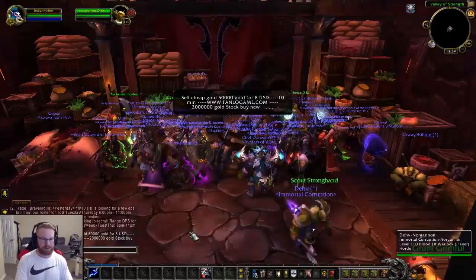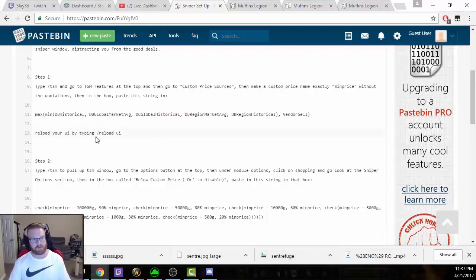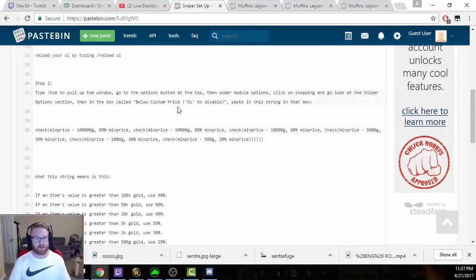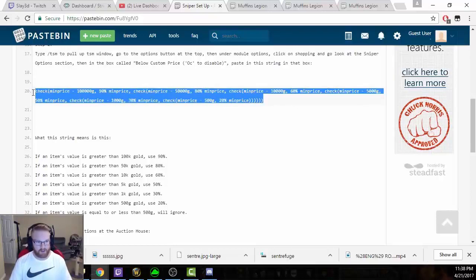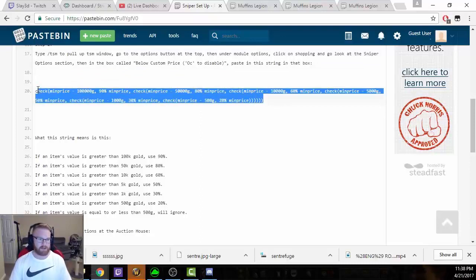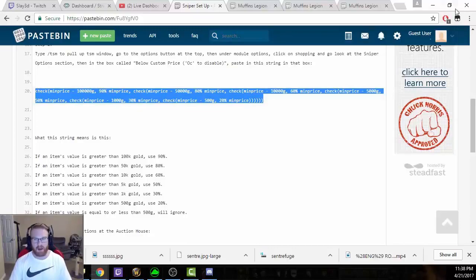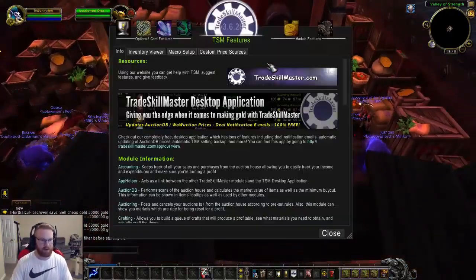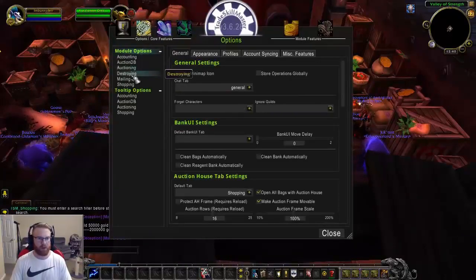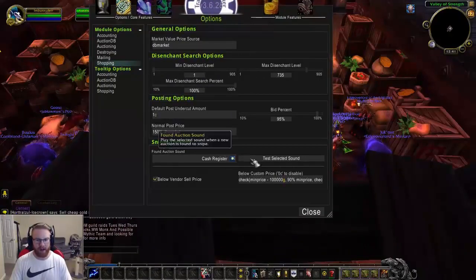Go ahead and close this out, press enter and type /reload. You want to reload after everything you do when setting this up to make sure there are no errors and everything registers properly. Even Shayra says to reload your UI. The second thing you want to do is go to the Options button. We're going to go into the sniper settings on the TSM module and paste a second string there. Type /TSM, go to Options, scroll down under Module Options to Shopping, and you'll see Sniper operations right there.